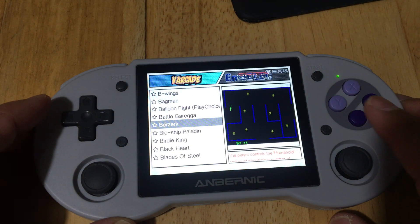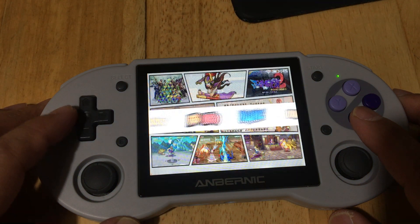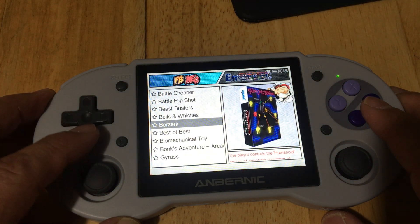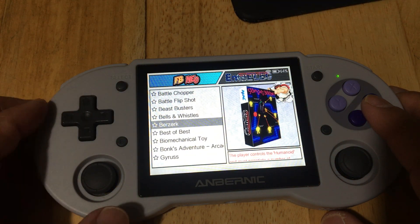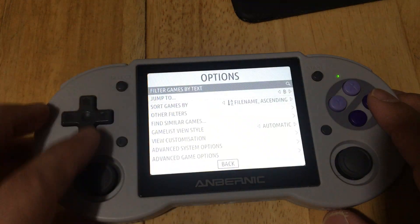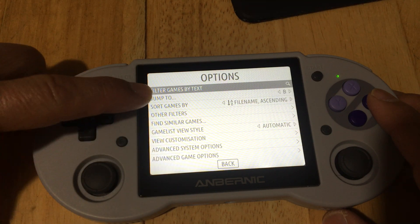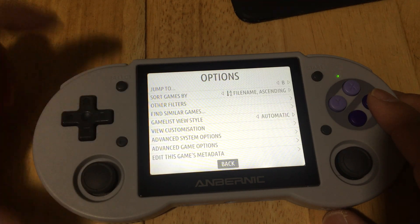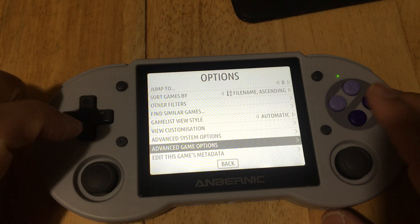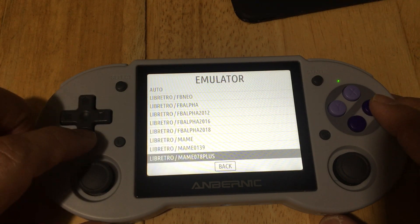Let's press A to get out. I even put it in Final Burnout Neo just to be silly and it also works there. You also need to know something: press Select, go up — when you go up you go to the bottom — so you don't have to keep scrolling. Choose the second one from the bottom and press the A button.